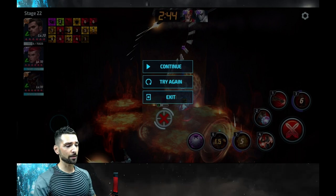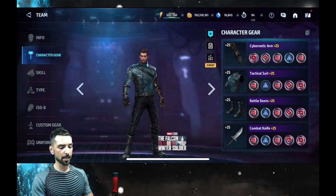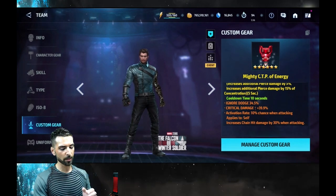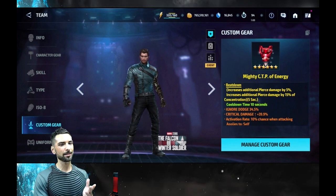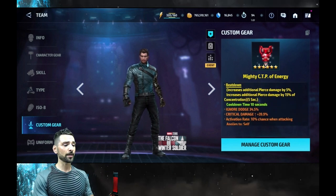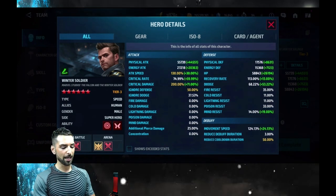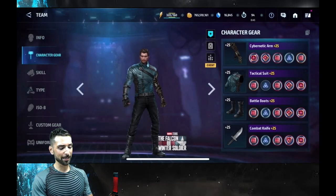I gave him eight Odin's Blessings and a mighty energy. It's got decent ignore dodge — the cap is 45, it's sitting at 34.5 — and five percent beatdown. Five percent is a good spot; the difference between five and six isn't that much and I don't have any sixes left anyway. His crit rate is at 74.99 — basically capped since he gets a one percent crit rate buff.